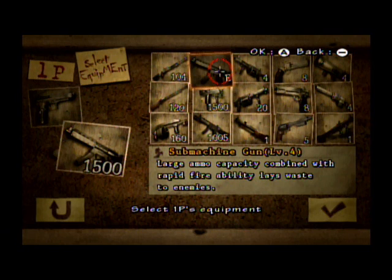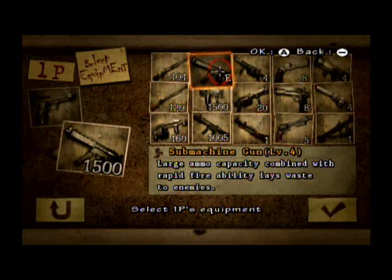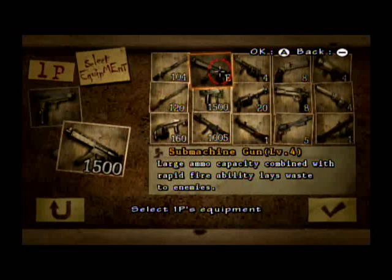Now for the submachine guns. The first one is just the plain submachine gun. Large ammo capacity combined with rapid fire ability lays waste to enemies. I checked this time — this is the weakest machine gun. It just goes straight down in terms of ranking, so this will be easy. Let's test the submachine gun out.